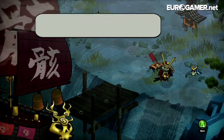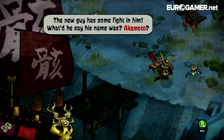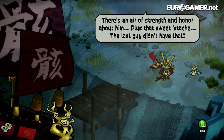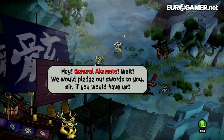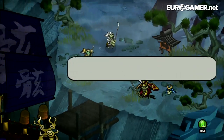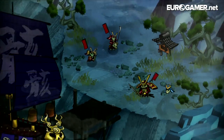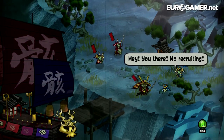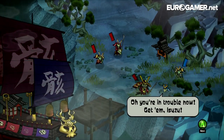'Hey did you see that? The new guy has some fight in him. There's an air of strength and honour about him - plus that sweet stash.' General Akimoto gains followers: 'Hey General Akimoto, we would pledge our swords to you sir if you would have us.' 'Yes, join me soldiers. Speaking of swords, where is my second sword?' But a guard objects: 'Hey you there, no recruiting.' 'Oh you're in trouble now. Get him Miss Suzu!'